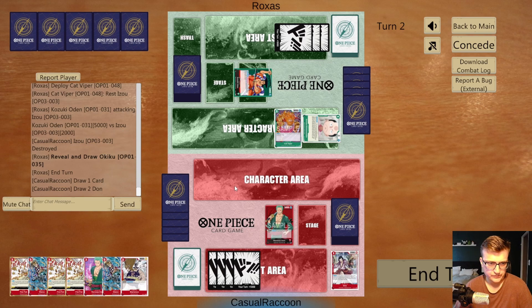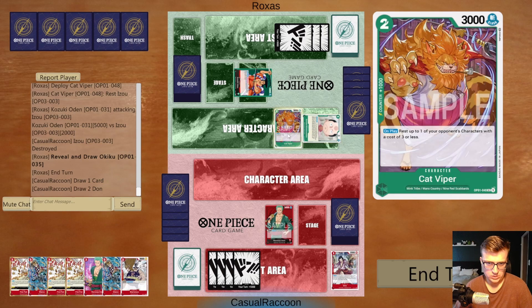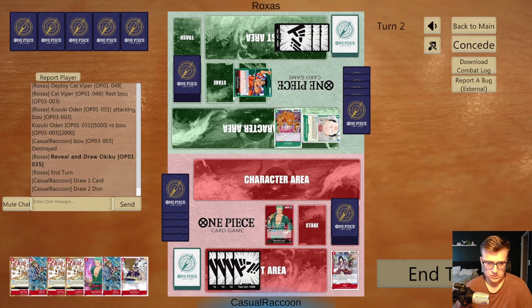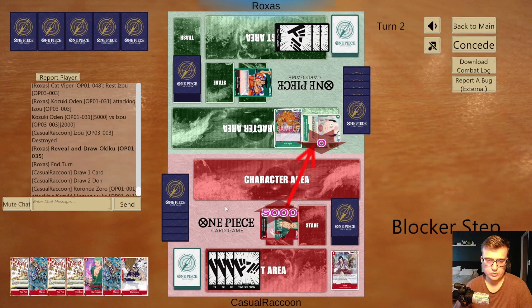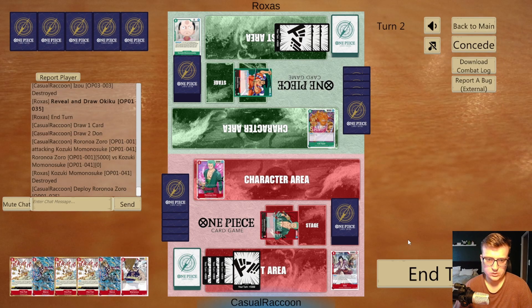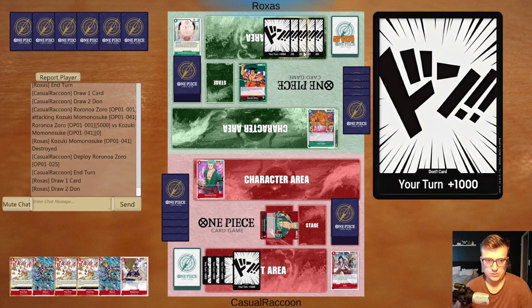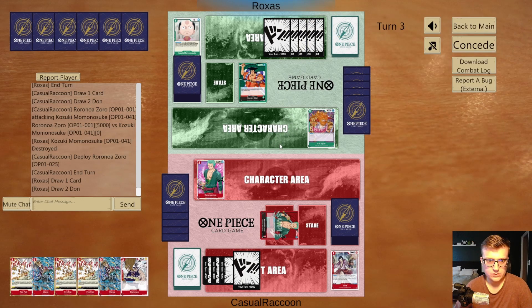Let's see what we can do here. We can play Blamenco, we can kill Momo, we can Fire Feast here and attack, but then we cannot play anything. We can play vanilla Zoro, but do we want to swing with Zoro and give them a free attack? Rather not. We clear Momo for sure because Momo is just card advantage for them. Then we play Zoro and pass — we don't have any other play here. They have five Don and it might be danger.